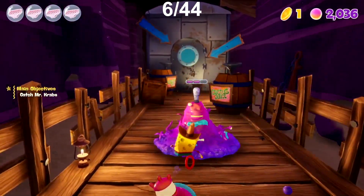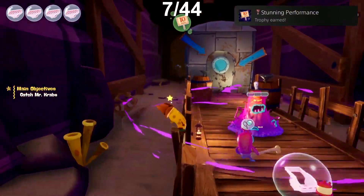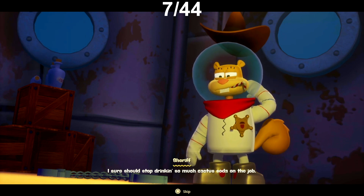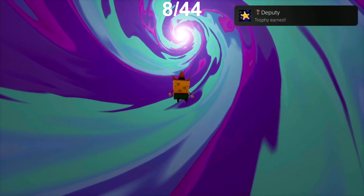Then finally, in this area, we receive the trophy Stunning Performance for causing the Jellymaker enemy to use his roar to push 50 enemies. We then catch Mr. Krabs and complete this area, for now anyway, to receive the trophy Deputy.